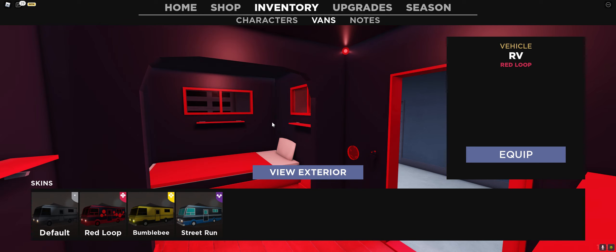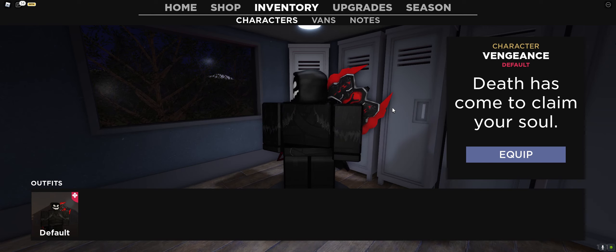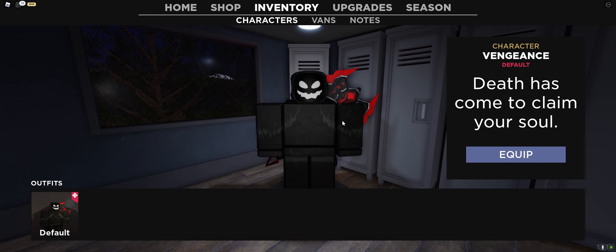Now this van is a circle van. The best character that could match with this van, I recommend, which is in Prestige 9 — and this character is Vengeance. Death has come to claim your soul. That sounds really cool. Imagine a character intro like 'Death has come to claim your soul' — that's pretty cool. So this character could go pretty well with the Red Loop RV. He reminds me of like some side character in the Doom series.